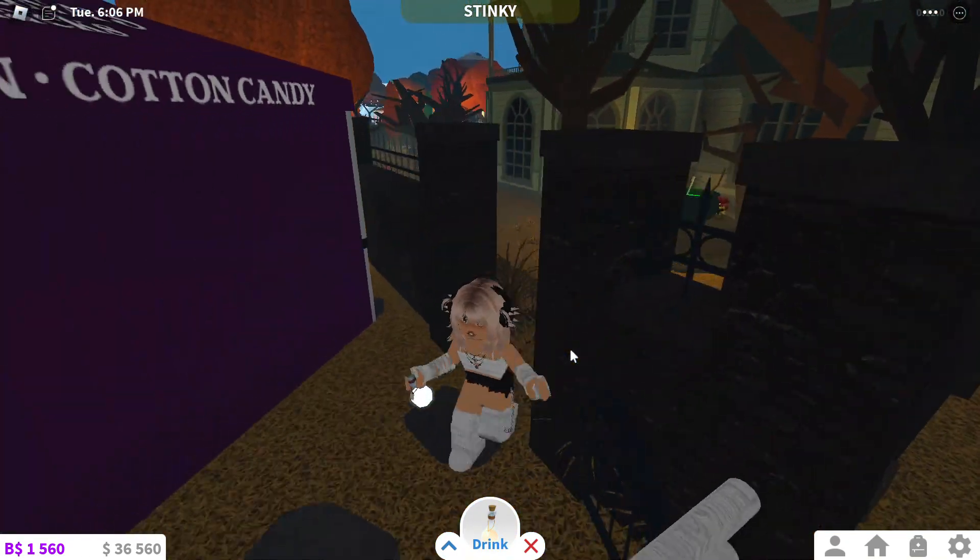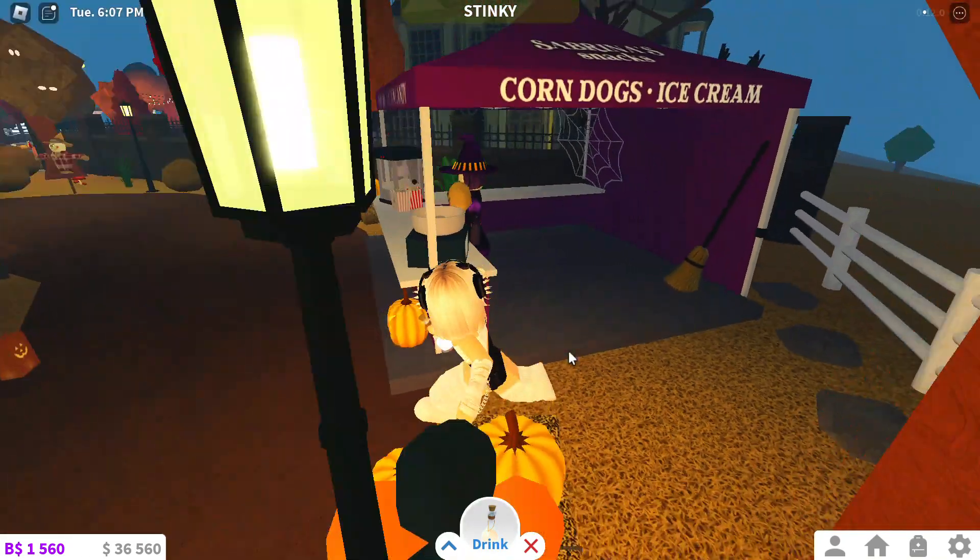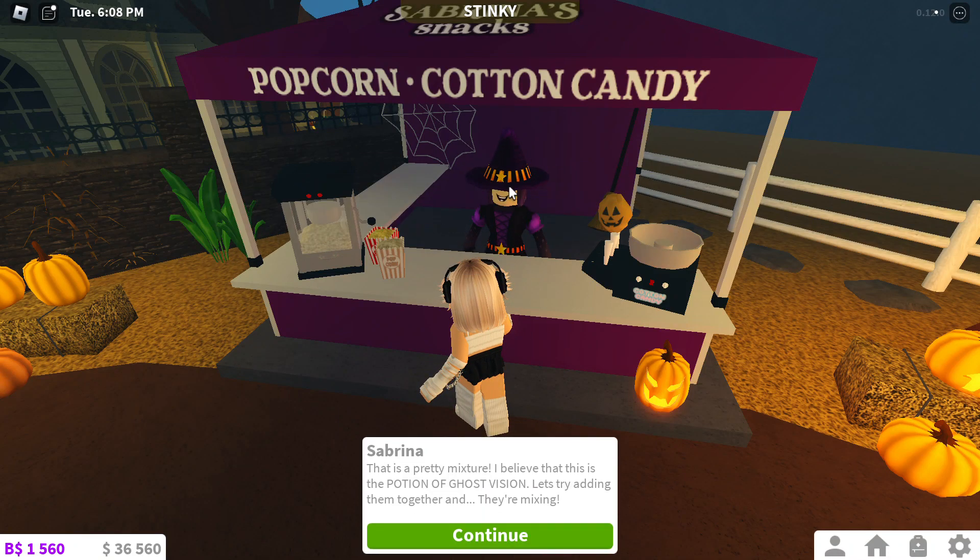Alright, perfect. We made the potion and it is white — I'm assuming for the color of the flashlight. This is a pretty mixture. I believe that this is the potion of Ghost Vision. Let's try adding them together and they're mixing.